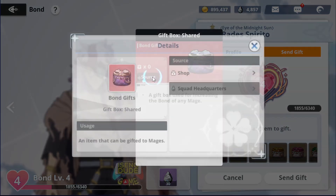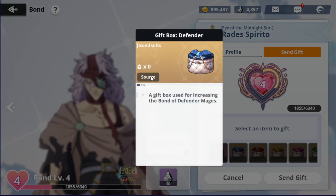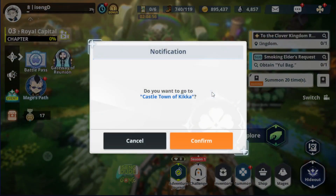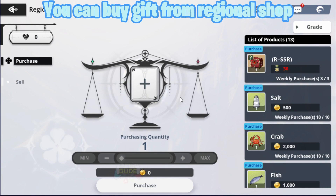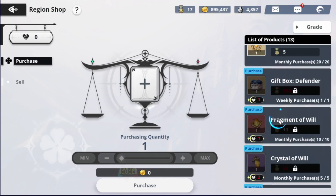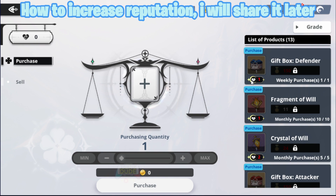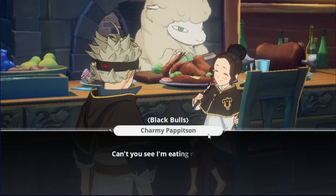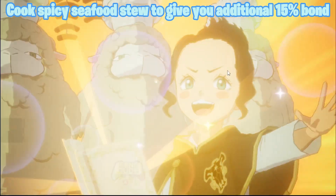First, by sending gifts. You can buy gifts from the regional shop, but you need to increase reputation in each region. You can also get gifts by clearing the mage path. Cook spicy seafood stew to give you an additional 15% bond.